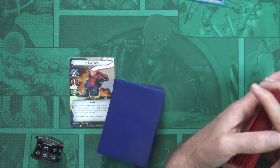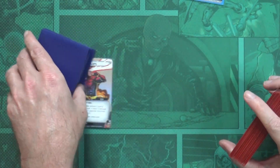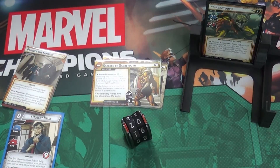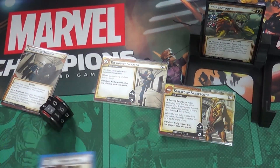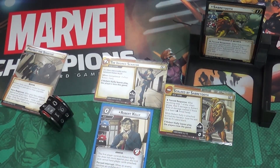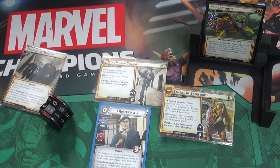As I'm teaching the first part I'll be shuffling the encounter deck to make sure it gets a good shuffle. Sabretooth is basically trying to find Robert Kelly, stalk him, and eliminate him - that is his scheme. He wins if he can find Robert Kelly and eliminate him, because it says if Robert Kelly leaves play the players lose the game, or if he manages to knock out all the heroes.